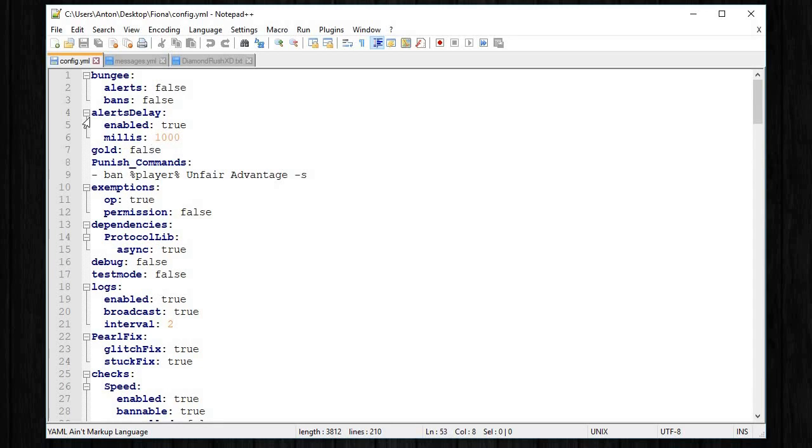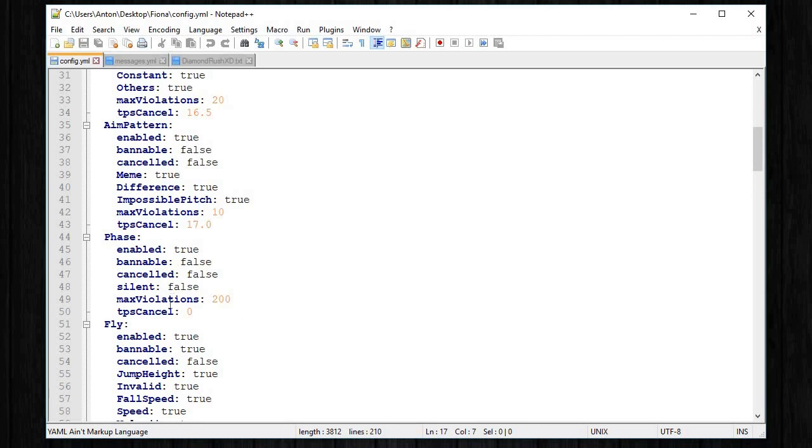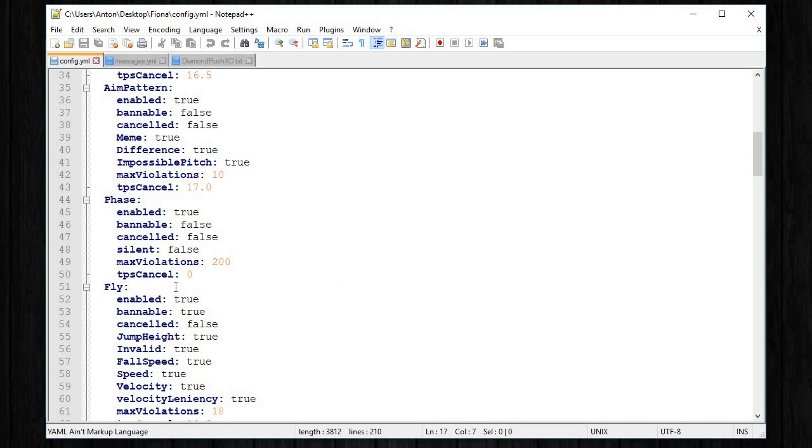You can check old logs per player, which is a great feature. The config lets you disable or enable checks in-game without editing files. There's also a 'gold' feature I didn't know about until talking to the developer, and alerts with a millisecond delay — default was 1000. You can enable or disable alerts with true or false. Bungee mode requires the secondary plugin. The punish command lets you run your own ban plugin's command. You can set max violations up to 200 before a player gets kicked. ProtocolLib async, debug mode, and test mode are also configurable.